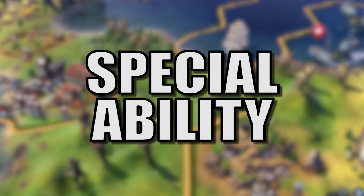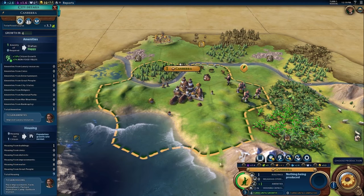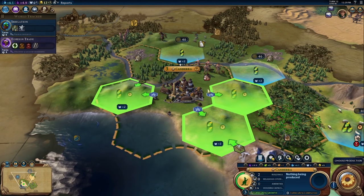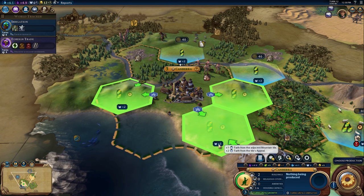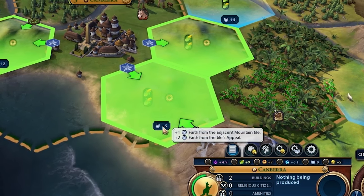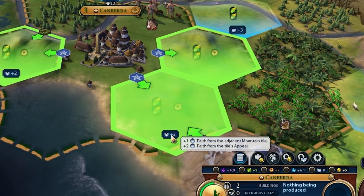Their special ability, naturally called Land Down Under, allows their cities to get extra housing when built on coastal tiles, and campuses, commercial hubs, holy sites, and theater squares get additional yield when built on tiles with charming or breathtaking appeal. I think this is a really smart design by the developers, since we've never had a Civ that really specializes in looking at this aspect of the game. I think it will definitely offer a very unique playing experience.